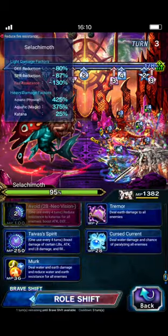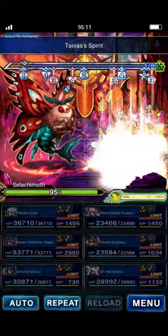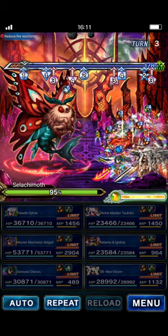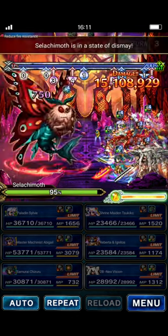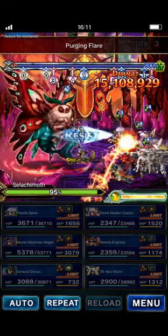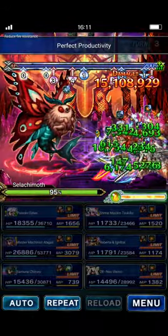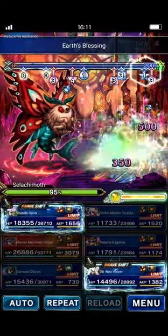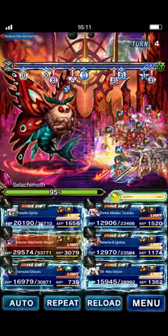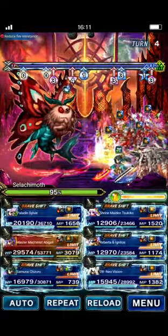Chizuru and 2B are both just going to do Tyvus' Spirit. It's going to do a Gravity Attack and some Fixed Damage — that's one of the deadliest turns, when that happens. That's where the Barriers come in handy. It does the 90% HP reduction and then does a 20,000 Fixed Attack, and that can be pretty devastating to your team if you're not prepared for it.